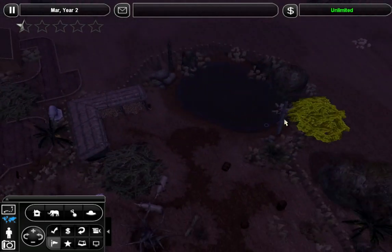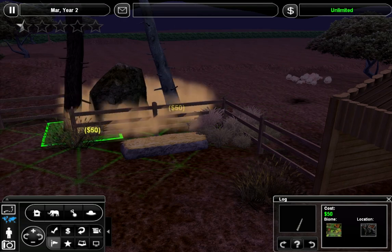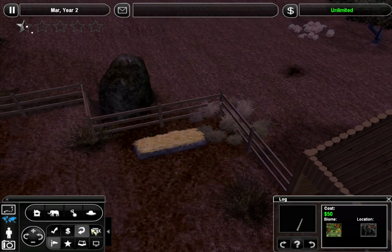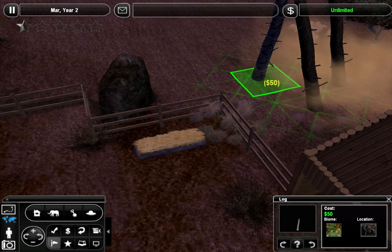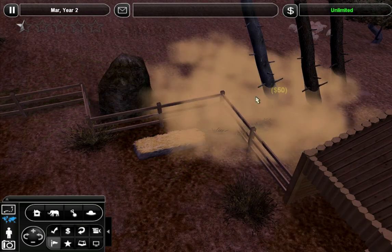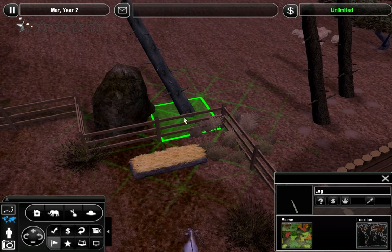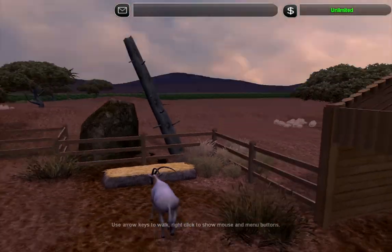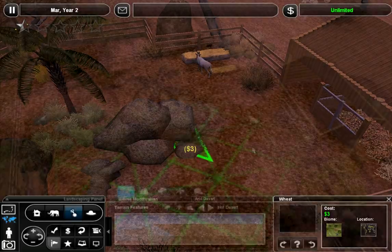I feel like we need logs or something over there, so let's go ahead and steal this from the rhino exhibit. Let's just have it like that. Actually, this one — no, I want the other one back. That's birch, that is out of theme. This one is probably birch too, but it doesn't have the black on it so it looks better. I do think we need to put more wheat around though.